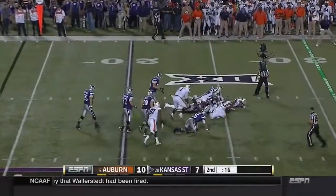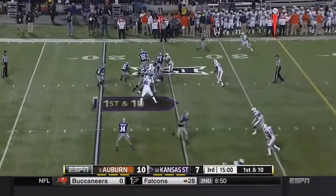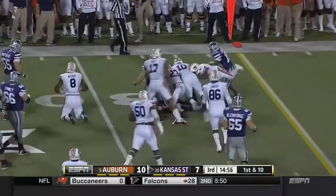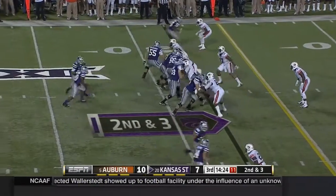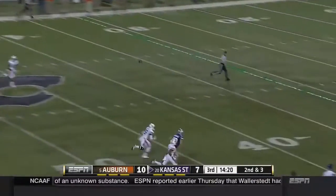Kansas State recovers. Robinson off the left side, able to spin out of a tackle. Jermaine Whitehead, their starting safety, is suspended indefinitely. Waters goes deep into double coverage — overthrown.